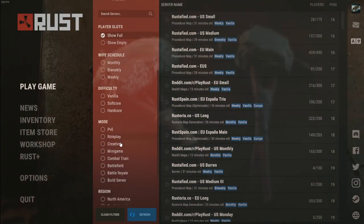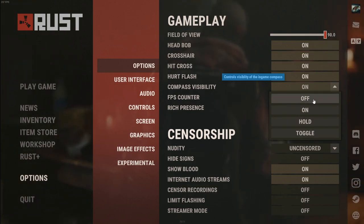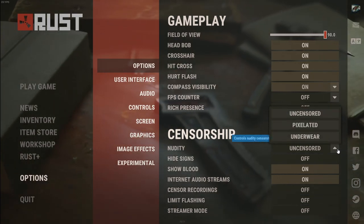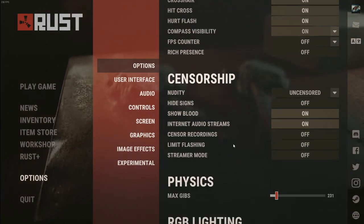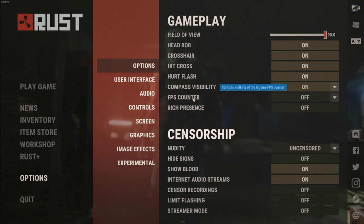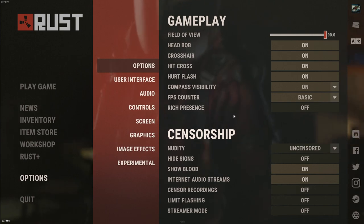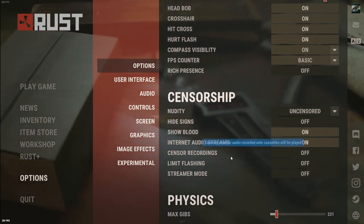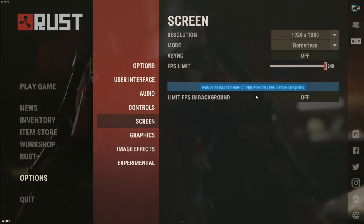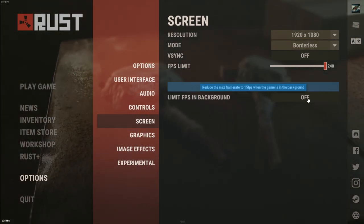This is definitely a nice improvement that people have been waiting for. The options menu has also changed quite a bit — many settings now use actual drop-down menus, which is nicer. You get to see all your options at once and just pick the right thing. There's also an option to show the FPS counter, and you can now limit your FPS. Under the screen tab, there's 'Limit FPS in background' which reduces the maximum frame rate to 15 when the game is in the background, helping with overall performance.